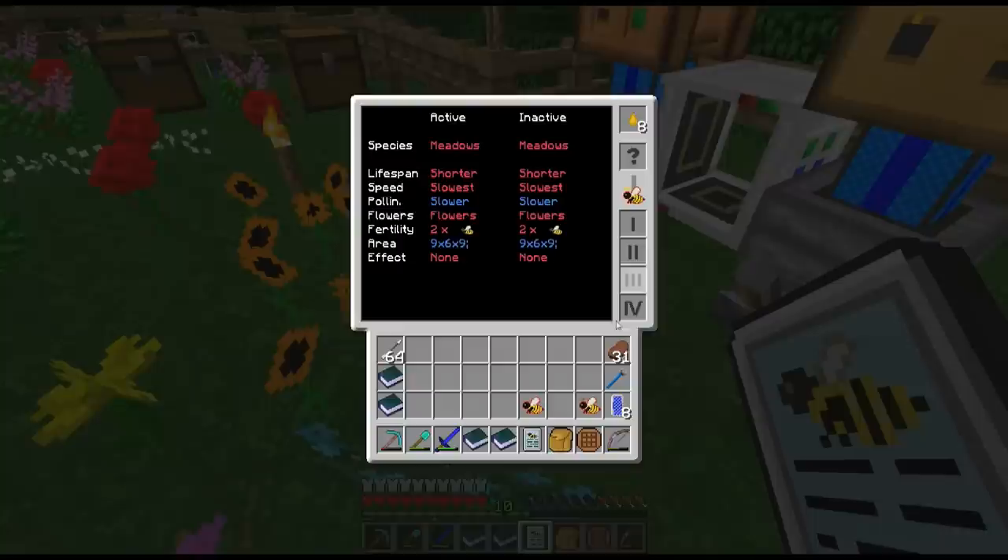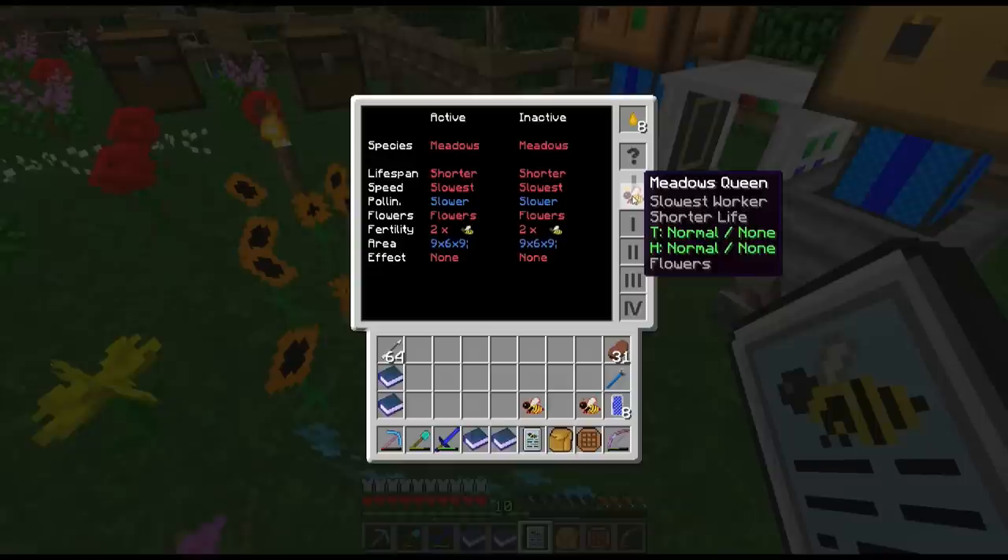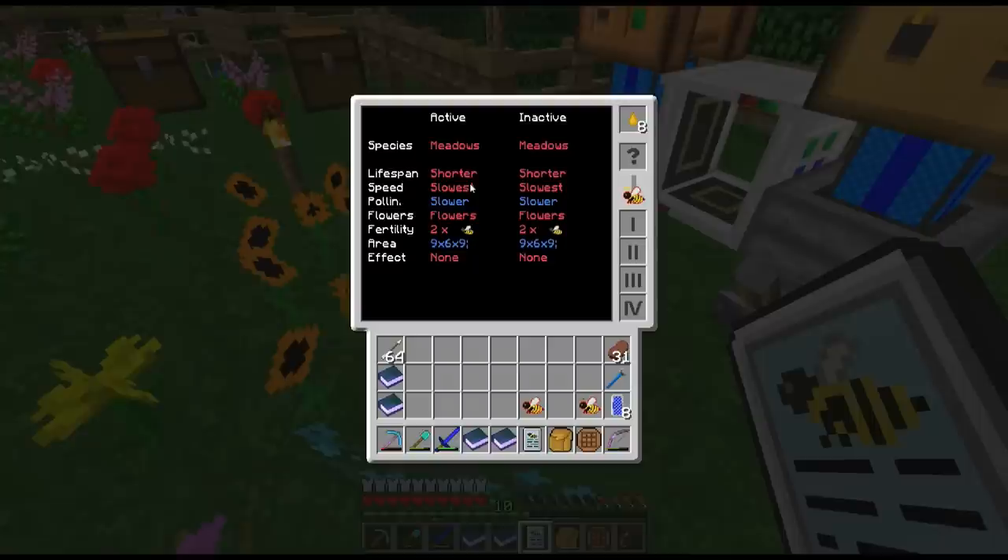When you're doing your breeding, you're going to be using this analyzer a lot when you're trying to upgrade your stats and traits in your bees. You're going to want to find bees that have traits that are either red - a dominant trait - or at least in the primary slot. I know it's complicated, but after you do it a couple times it'll start to make more sense, especially once you realize what these different things do.